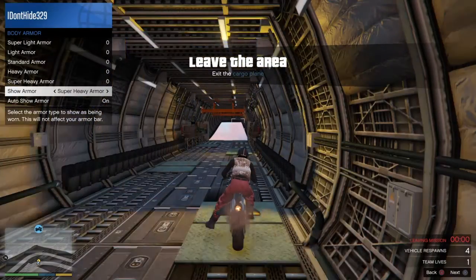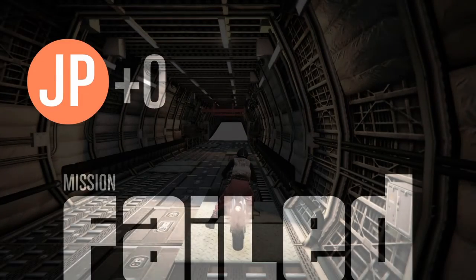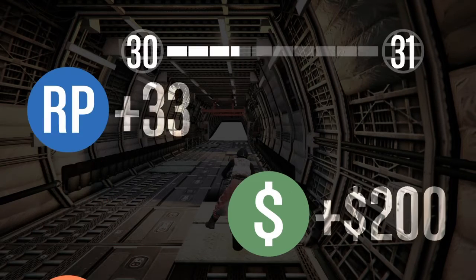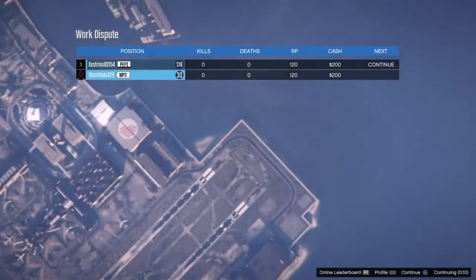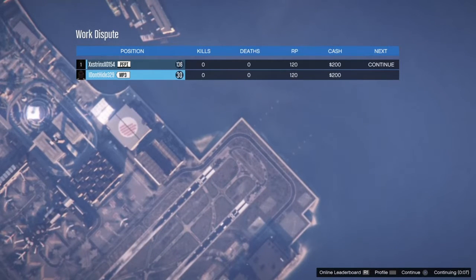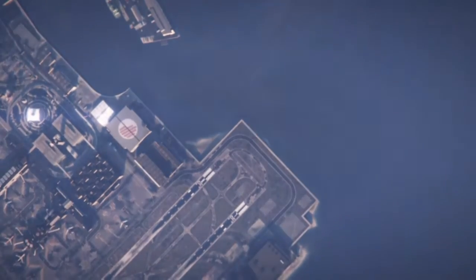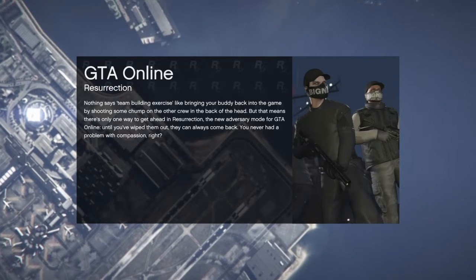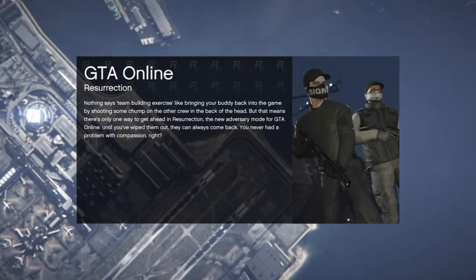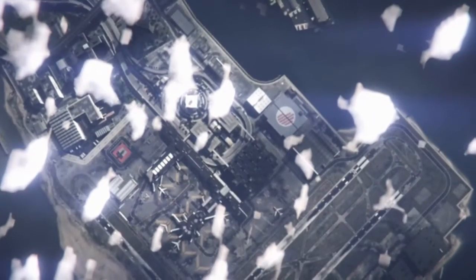If your friends actually have this mission unlocked, just go ahead and get them to start it up and you can do it with them — same method. When you get onto the voting screen, you're not going to want to press X or do anything, just sit there. The host of the job will press continue, and you should automatically get kicked back into free mode. You don't want to quit the job manually because it will not save — you want the game to automatically force you back into free mode.